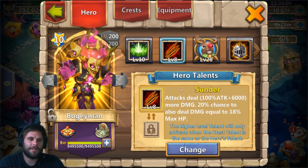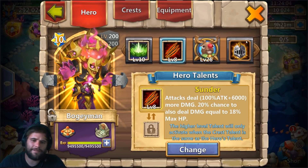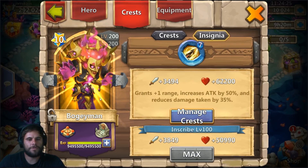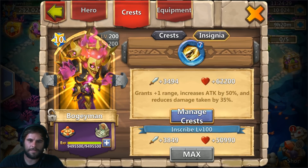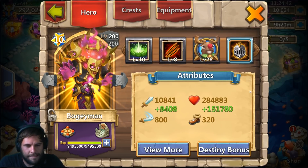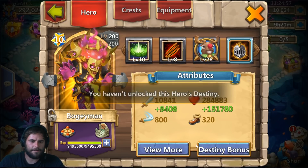What's going on guys, it's your boy Angriese Gamer, and today we're gonna try out this maxed out Boogeyman with 808 Sunder. This is a good talent for him because he deals so much damage. With Sunder, his attacks deal 100% plus attack plus 6,000 more damage, with a 20% chance to also deal damage equal to 18% max HP. He's maxed to 100, he's got level 7 Zealous Drive, which grants plus one range, increases attack by 50%, and reduces damage taken by 35%. Overall stats: 10,841 base plus 9,408 additional, and 284,883 health with an additional 151,780 destiny bonus.